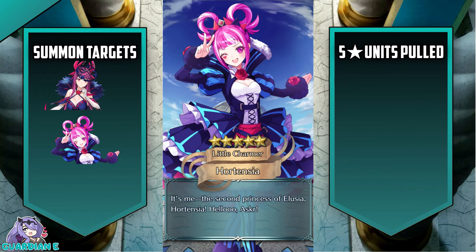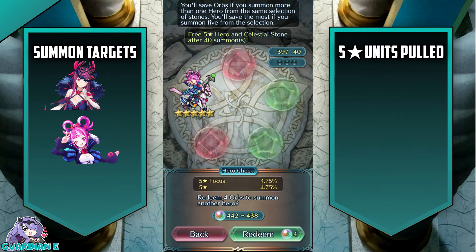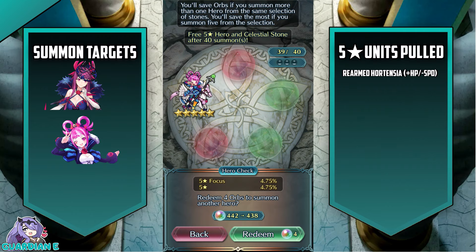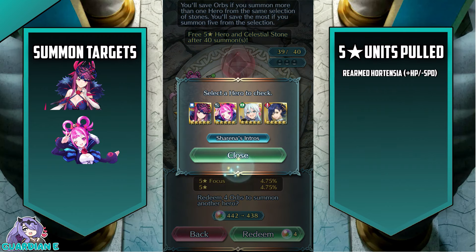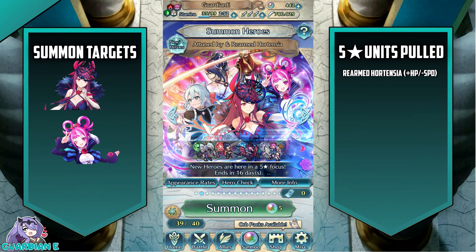"It's me, the second princess of Elusia — Hortensia." Hello. Here she is — minus speed. You hate to see that. Plus HP. That's fine. Do we actually pull for Rosado? Maybe I should with the percentage that we have, but I'm just going to stop.